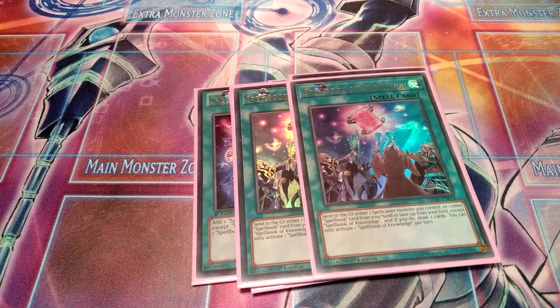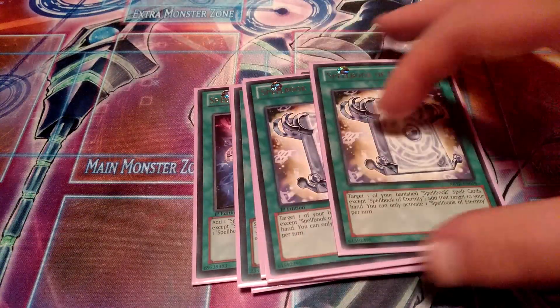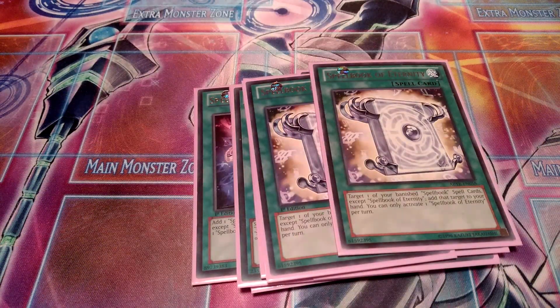Then I run two Spellbook of Knowledge, which got reprinted in the Mega-Tin so I finally could get it. Essentially you can send either one Spellcaster monster or a Spellbook card from your hand or face up on the field to the graveyard, and then you draw two cards. That's definitely really good to get extra advantage and get more Spellbooks to the graveyard. Then two Spellbook of Master, which can copy the effects of normal Spellbook spell cards — very essential as well. And two Spellbook of Eternity to recycle banished Spellbook spell cards.